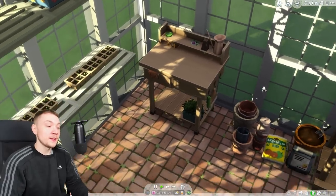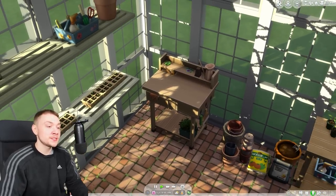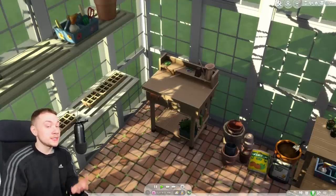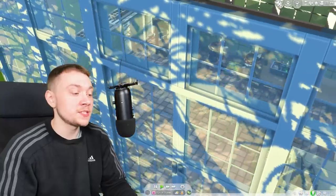This little potting table looked really, really nice. It came in the brand new greenhouse kit, and I know a lot of people were disappointed that it didn't have functionality if you own Seasons, because Seasons comes with a flower arranging table. Well, thanks to modders, we do have that now.